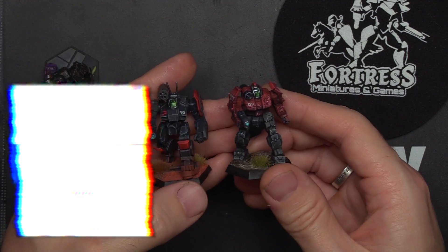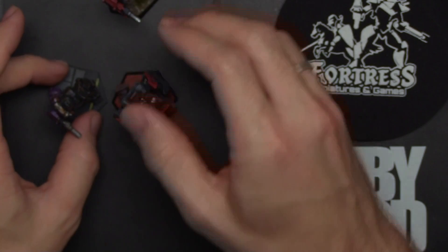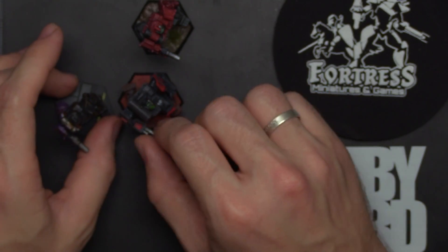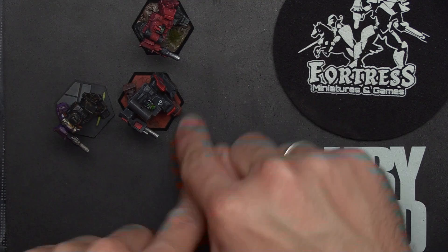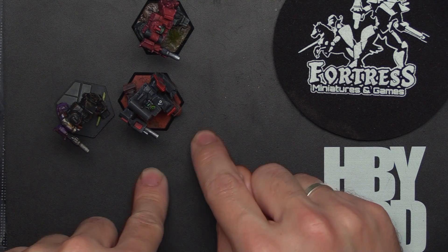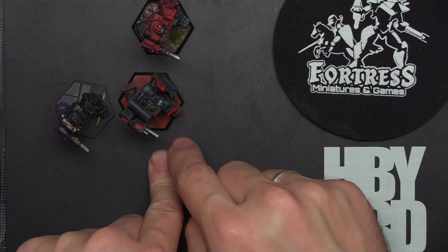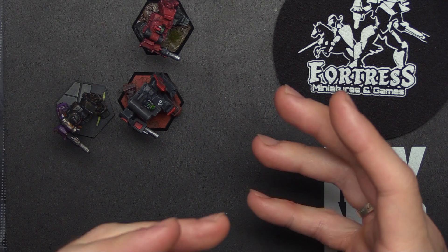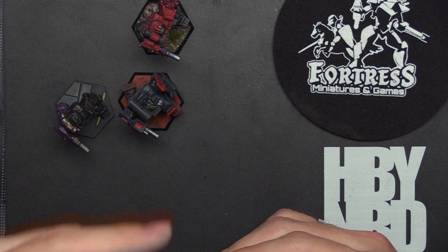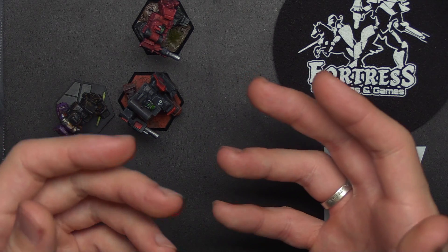What do you guys like to use in your Alpha Strike games? Is there a variant that I missed, a strategy I missed, or did I get something wrong? Sound off below about things you like with the Griffin, unit combos, and stuff like that. A previous comment mentioned talking about how units fit into different lance and star roles, so if you've got thoughts on that, sound off in the comments below. I'm really eager to learn more about Alpha Strike and share it with the community — if you're a veteran, let me know, and if you're new and getting into Alpha Strike, let's get that conversation going too.